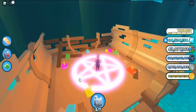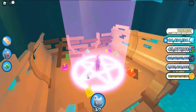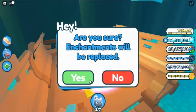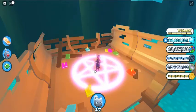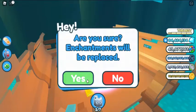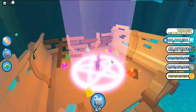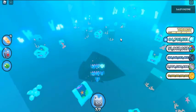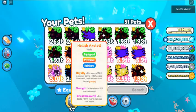Agility — pet moves a percent faster: 20%, 35%, and 50%. Diamonds — pets earn a percent more diamonds: 10%, 20%, 35%, 50%, and 65%. Chest Breaker — pet deals a percent more damage to chests: 50%, 100%, and 150%. Gifts — presents damaged by this pet yield a percent more rewards: 35%, 70%, and 100%.